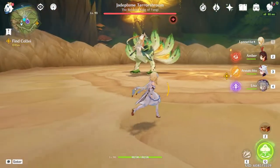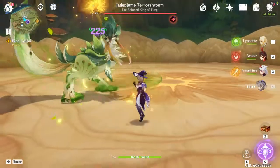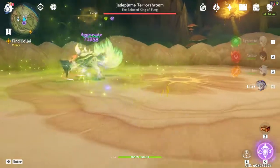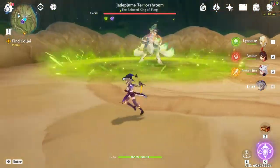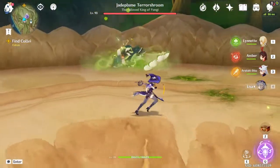Always bring Dendro and Electro. Apply some Dendro and just aggravate the hell out of it. Once you do this, it just does one of three moves. One is charge at you, like this — it charges twice.